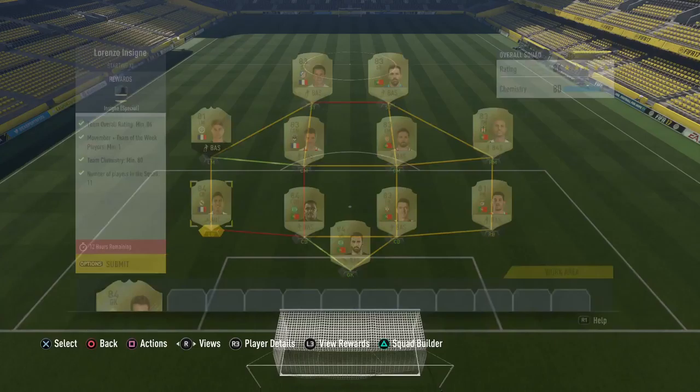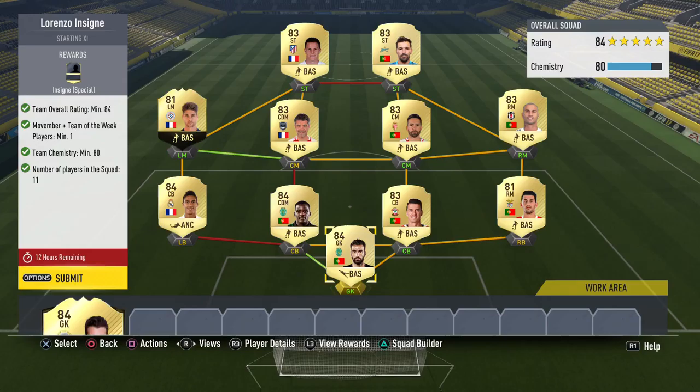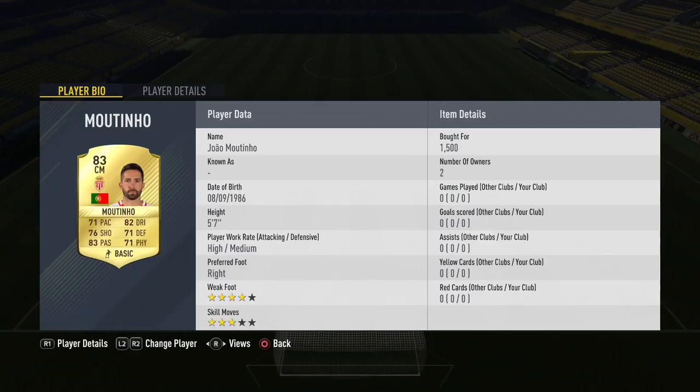This is the team I used — it cost me about 30 to 40k. I already had Varane in my club, so that saved me about 5k. The only players that are really worth something are these two here, and then the in-form Lamar. Everyone else should be discard — maybe like 1.3k or something like that for Moutinho, but everyone else is pretty much discard.